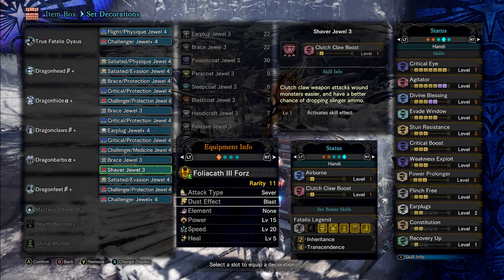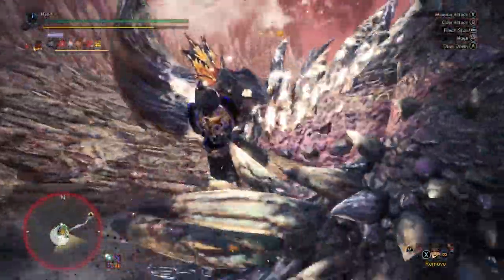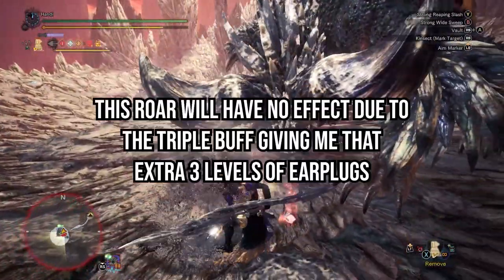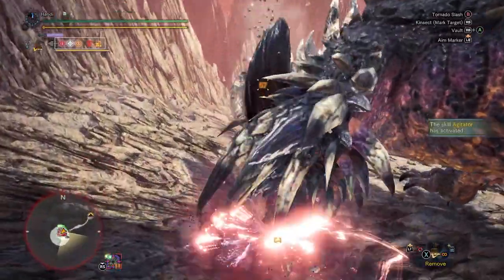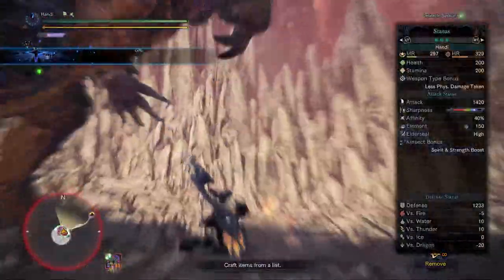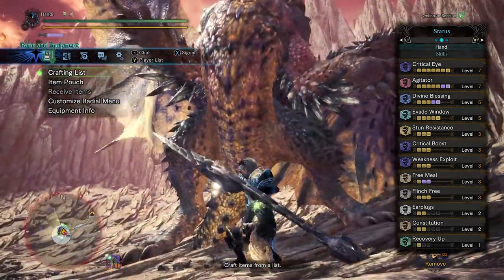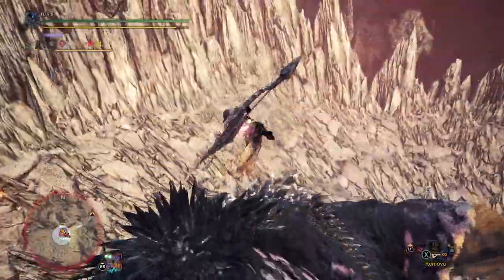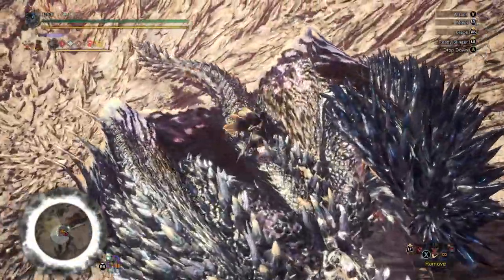It gives us a nice solid boost to our DPS pretty consistently with the amount of times we can get it to proc. Whether you've actually gotten your hands on the glaive or you've just been in a hunt with someone using it, you know that this weapon truly excels at being a high-flying, mount-building banshee. A lot of people think you should just vault every second you can and spam that mid-air combo to stay in the air 100% of the time — this isn't the case. If you just flail about in the air, you're missing out on a lot of the potential and potential fun of the weapon.